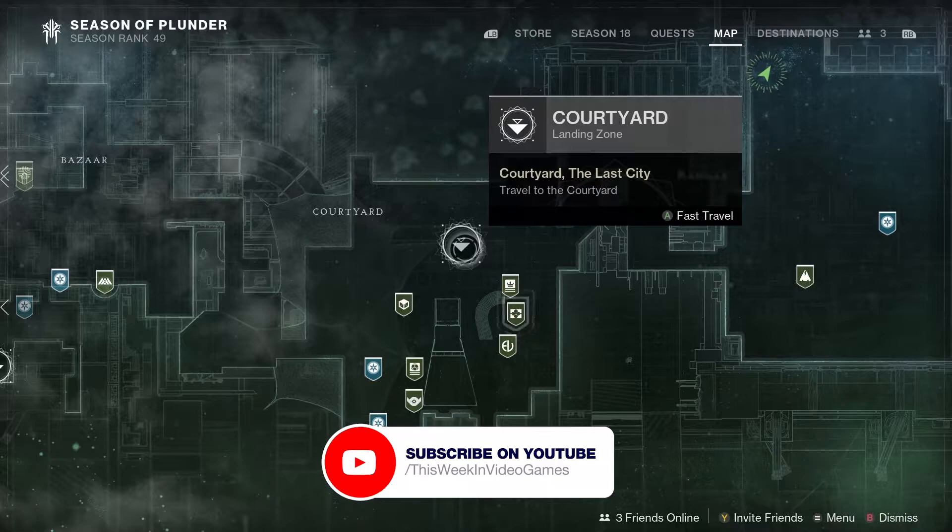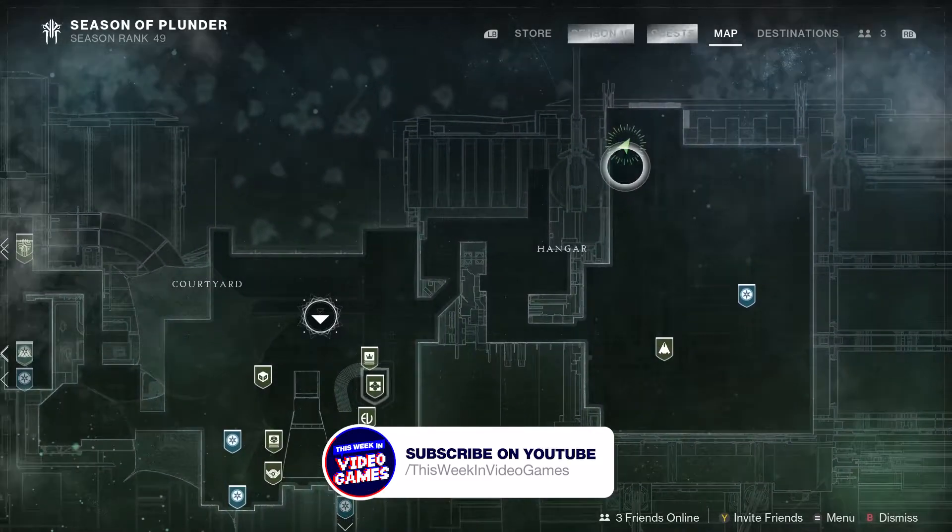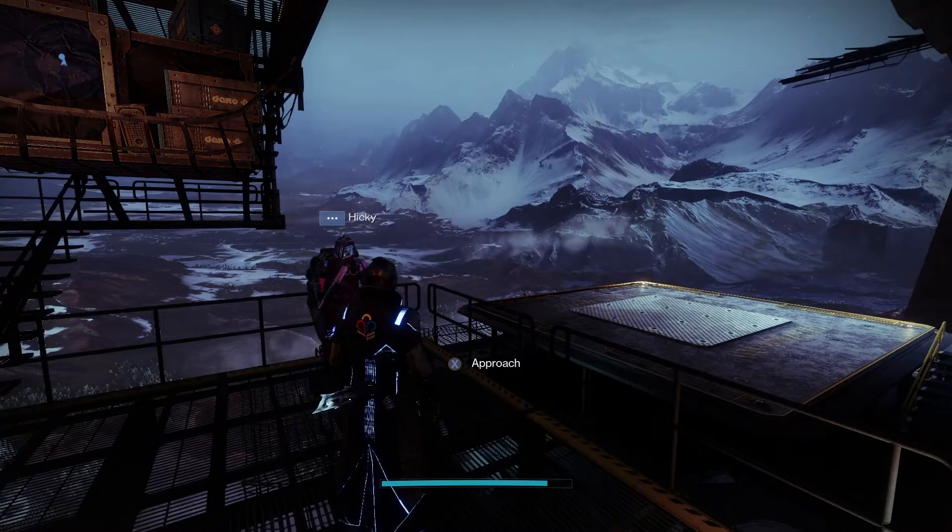As you can probably tell with the mountains in the background, Xur is in the Tower this weekend. So land at the courtyard, go down the stairs and there you will find Xur.